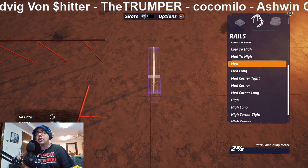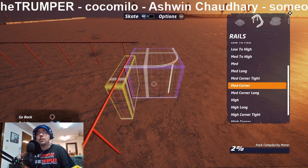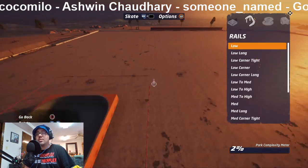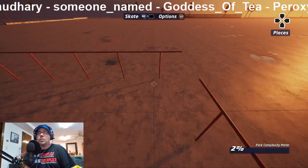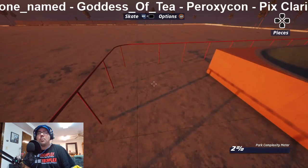I got to get a corner here. That ain't going to work. This editor sucks — it doesn't do what I want it to do. It doesn't line up correctly. I want this to be perfect.